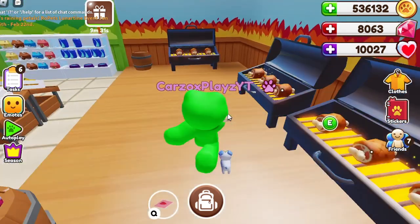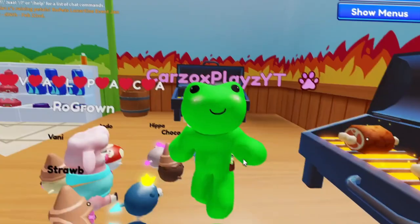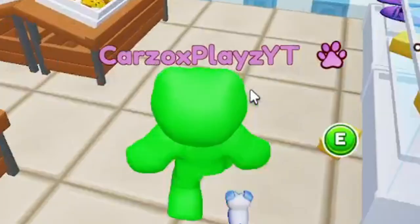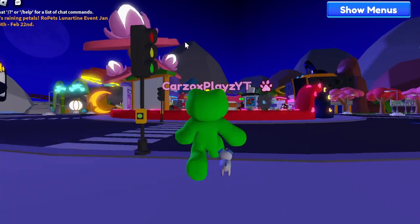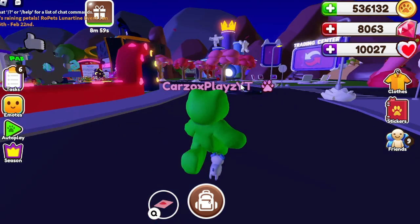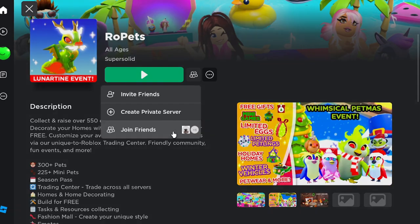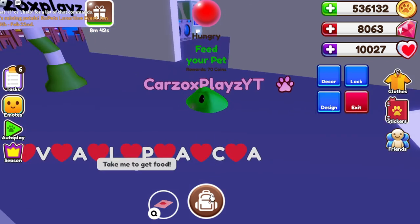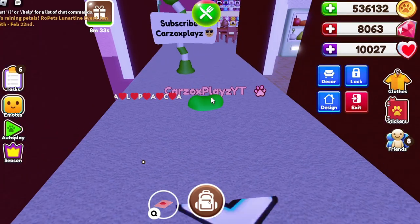Now let me show you guys my fourth way — the little secret that I know. Log in and log out of the game. You're probably thinking, 'What do you mean, what's the purpose of that?' Well, if you haven't noticed, when you rejoin Roblox — not for the first time but when you rejoin a server — you automatically get a task. This works both in a private server and a public server. All you gotta do if you get stuck is go into your backpack and feed your pet food.